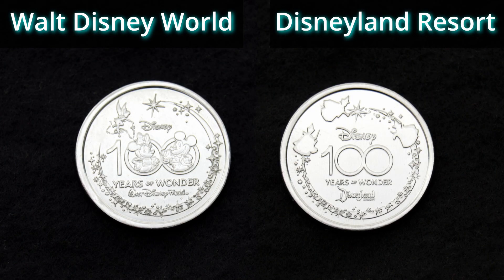Here are the backs of the medallions. The Walt Disney World one has Mickey and Minnie inside the 100 logo, and it has Tinkerbell flying up at the top. The backs of the Disneyland coins have Flora, Fauna, and Meriwether up at the top.